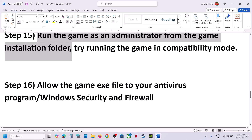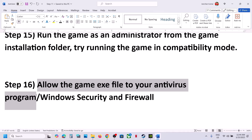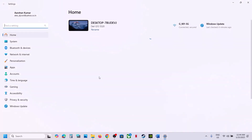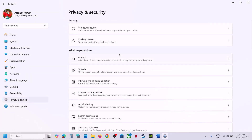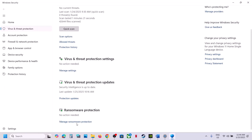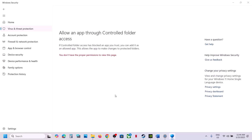The next step is to allow the game exe file through your antivirus program. If you have a third-party antivirus like Avast, Norton, Bitdefender, or McAfee, allow the game exe file. For Windows Security, open Windows Settings, go to Privacy & Security, then Windows Security, then Virus & Threat Protection. Scroll down, click Manage Ransomware Protection, click Allow an app through Controlled Folder Access, and click Yes.